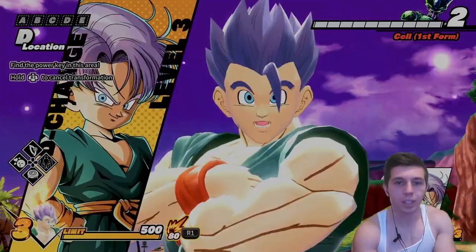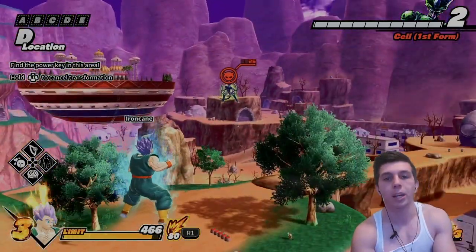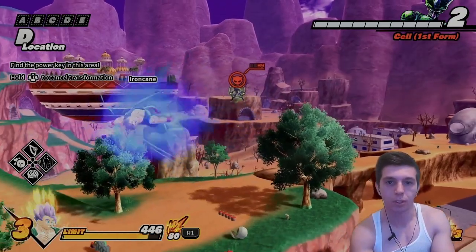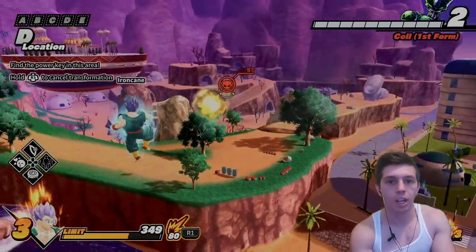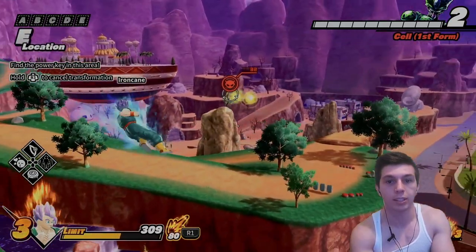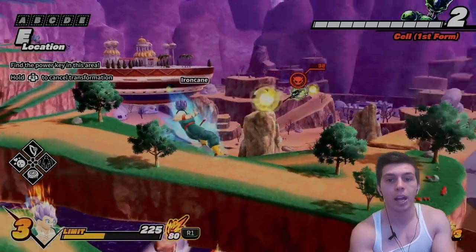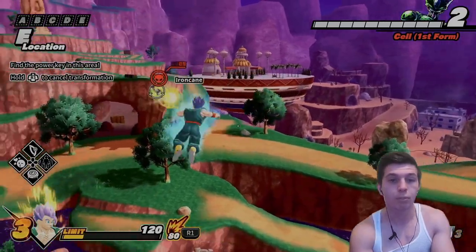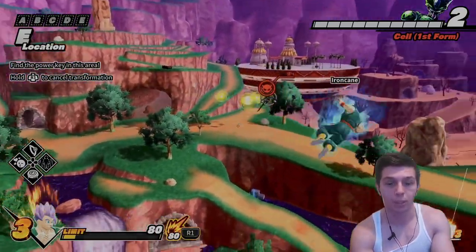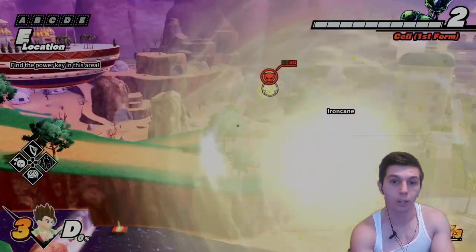For someone like Cell that has spear-based Key Blasts, I can actually combat his Key Blast with my own. So he's shooting his Key Blast, I'm shooting mine, and as you can see, he's not dealing any damage to me. Of course, I'm not dealing any damage to him, but this allows you to kind of stall and allow your other survivors to do whatever they need to do — come in for a melee combo, or basically whatever they like. Depending on the Key Blast, you can really stall and combat the raider with your own.